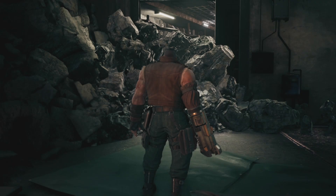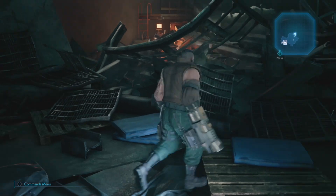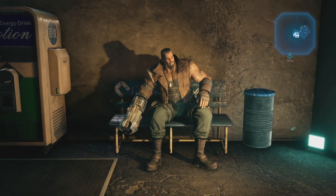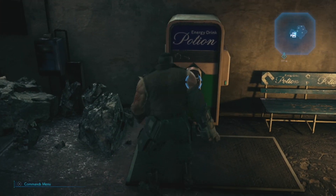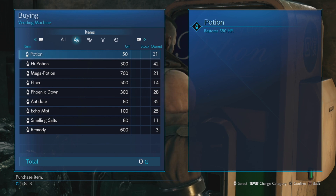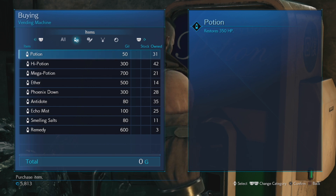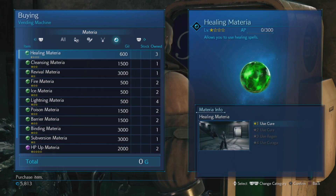If there's no path, you've got to make one. Before doing that though, let's rest and visit the vending machine. This is the first time I've directly controlled Barrett. I also have 5,813 gil - probably from my trip back and forth through the collapsed expressway. Let's get an accessory - let me check everything first to make sure I'm not missing anything.